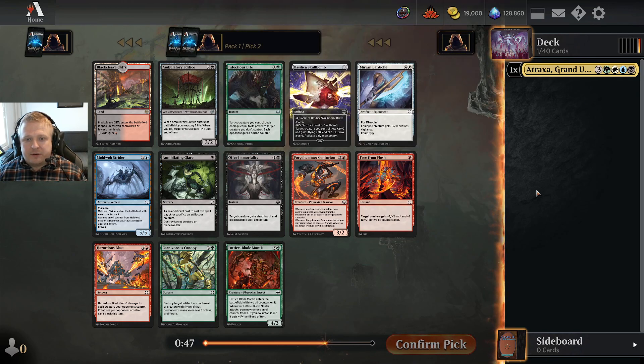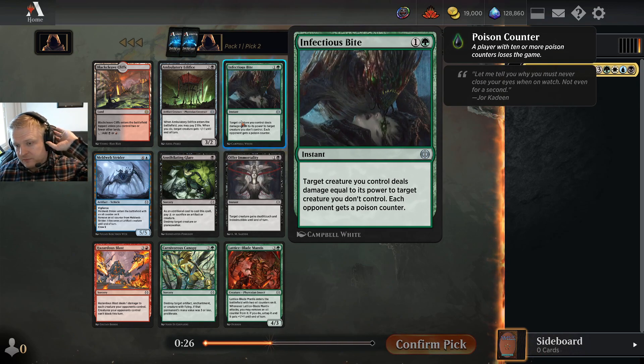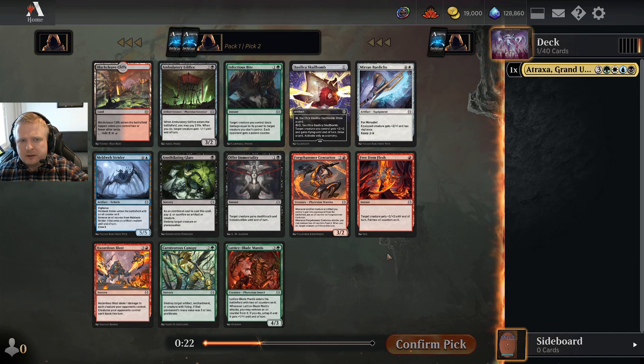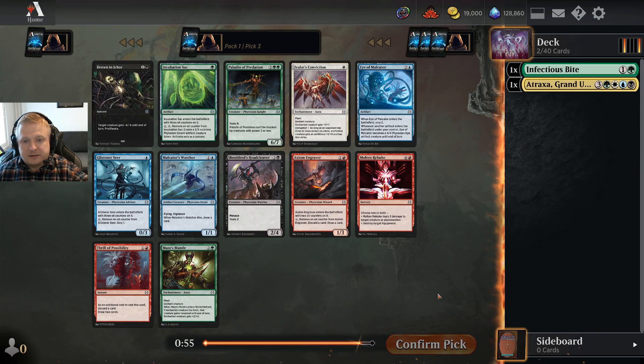Usually I'd have green as one of my main colors because green has the fixing spell that can get basic lands from your deck or proliferate. The best two cards in the pack are Infectious Bite and the Edifice. The Edifice can two-for-one, but the Bite is a pretty efficient removal spell. If I didn't pick the Atraxa here I'd just take the Edifice, but now I'll take the Bite because I want to play green as my main color for as long as I think I can cast this Atraxa.